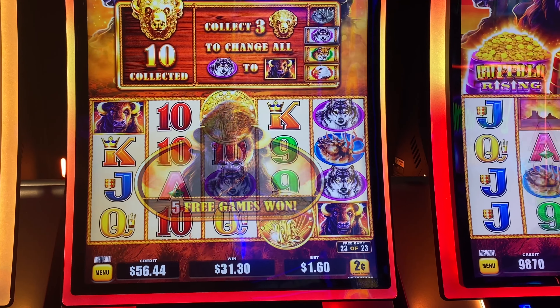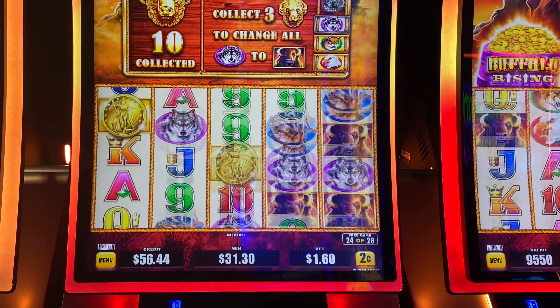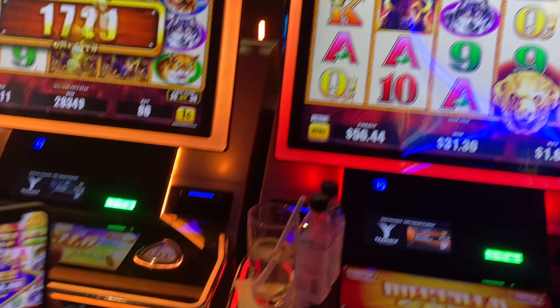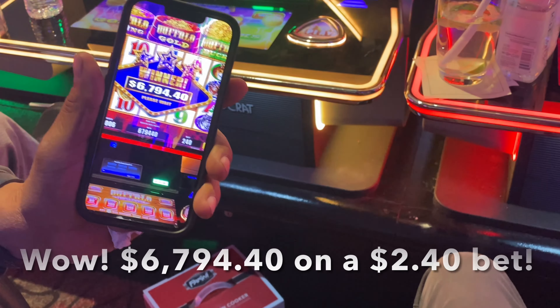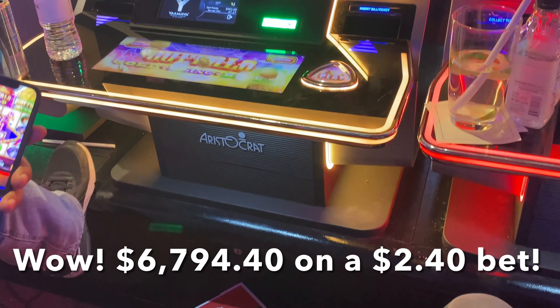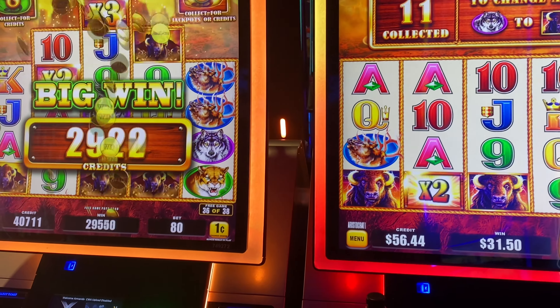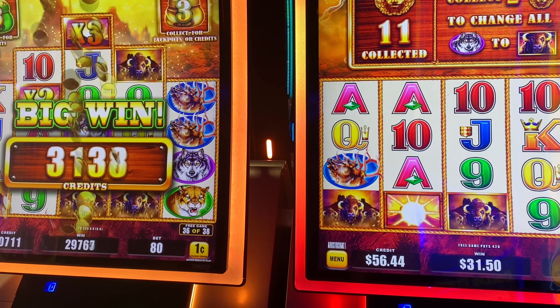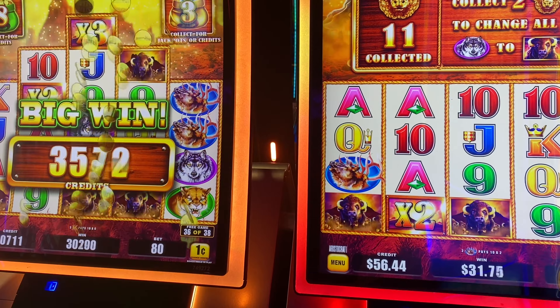Our neighbor is showing us — look at what he won earlier. Oh my gosh. Was that on the same machine? On the machine around the corner. Wow, that's incredible. And he's doing so well on this machine too. On just a one-cent, 80-credit bet. Wow.